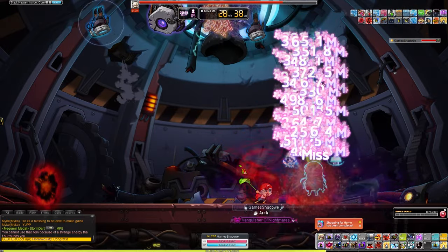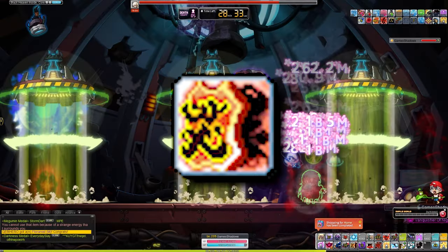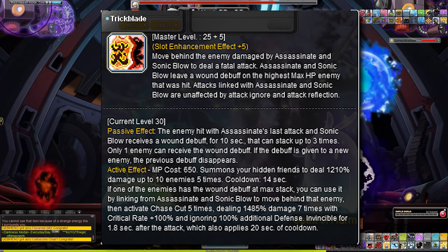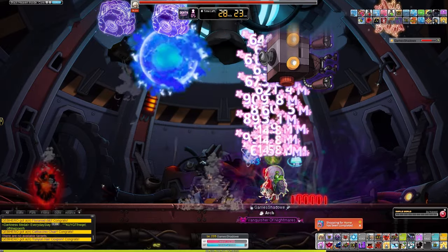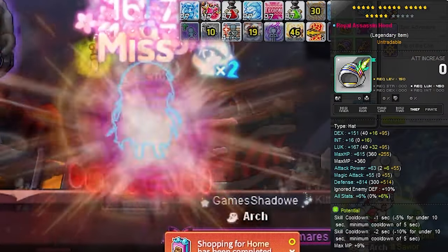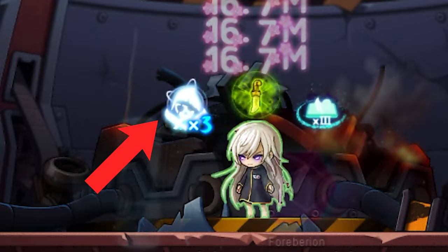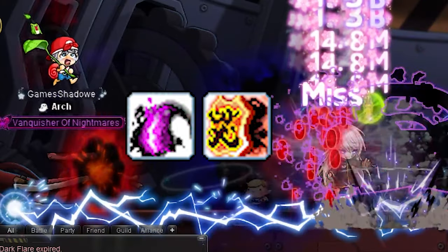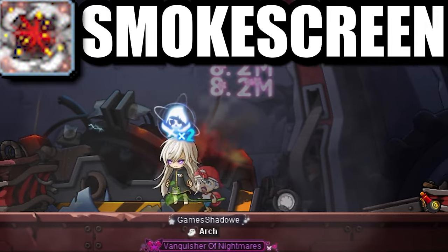Speaking of Shadower's kit, Shadower also has a skill called Trick Blade. This is one of the best — if not the best — skills on Shadower. It is a very low cooldown, 14-second skill that does a ton of damage but also gives you a 1.8-second iframe. This skill is affected by a cooldown hat. Essentially, you have to have three Assassinate stacks above the boss's head, and after your Assassinate you then pair it with Trick Blade.